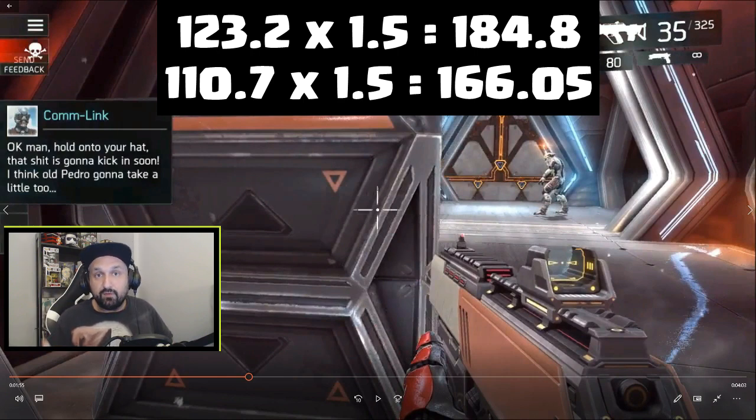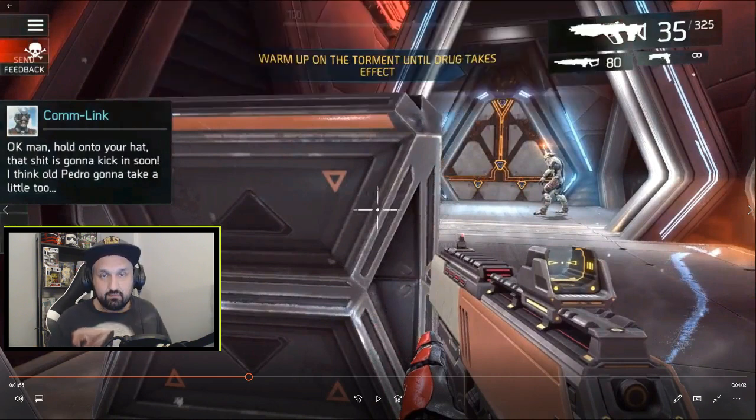The resistance is applied first: 123 minus 10% is 12.3, giving 110.7 — it displays as 110 but the 0.7 is still there in the calculation. So 110.7 times 1.5 gives the 166 you see. That's how I confirmed the base crit multiplier: anything on your weapon when you crit gets multiplied by 1.5 if you have nothing else.